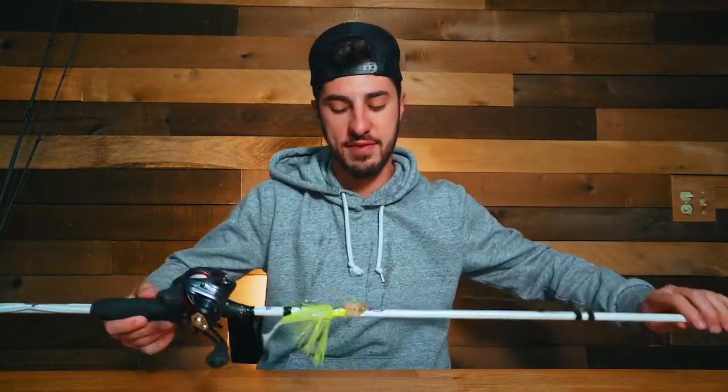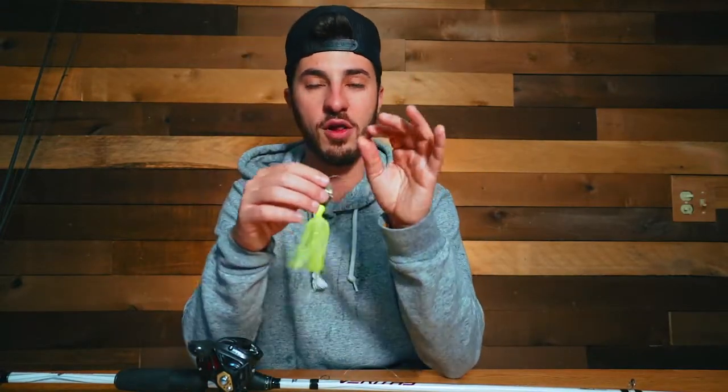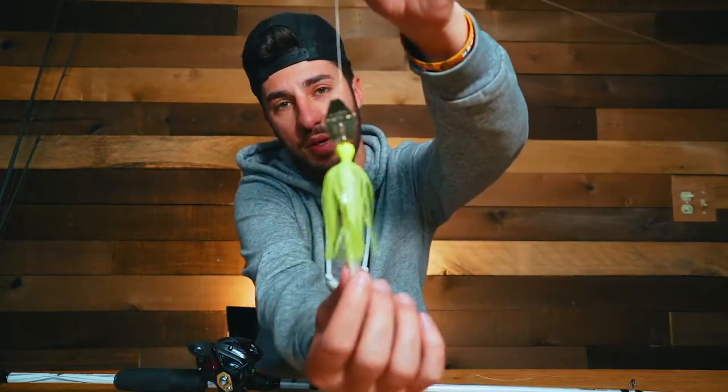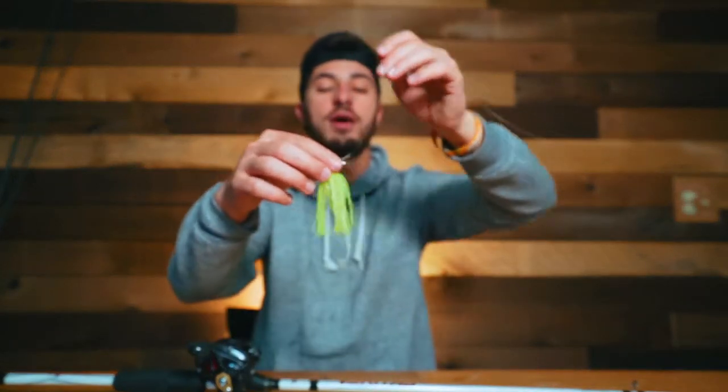Moving into number three — I actually have these on rods right now because I've been fishing lately. This is one of my main go-to's that I pretty much always start with. In my most recent video I hammered multiple big bass on this — the chatterbait, also called a vibrating jig. The best way I can describe it is like a swim jig mixed with a spinnerbait. It's loud, thumpy, and vibrates, and it's a great way to both cover a lot of water and trigger a bite when fish are in cold water.